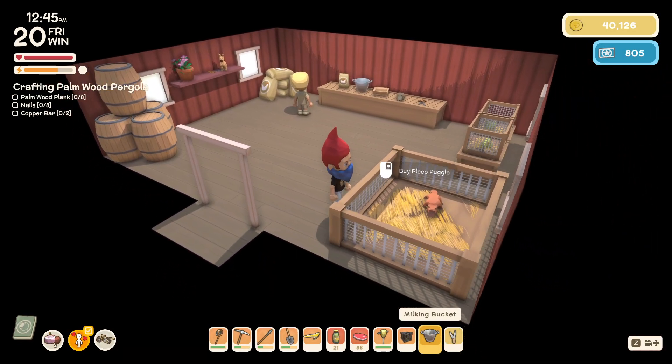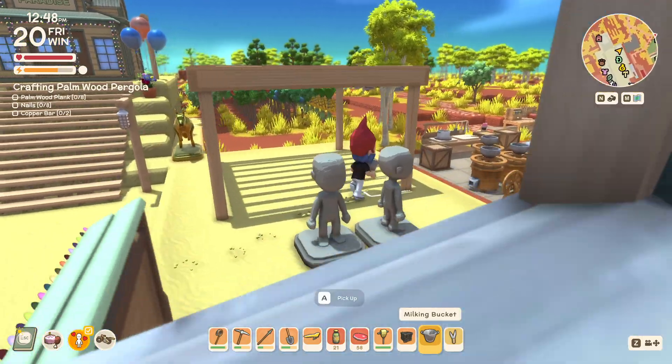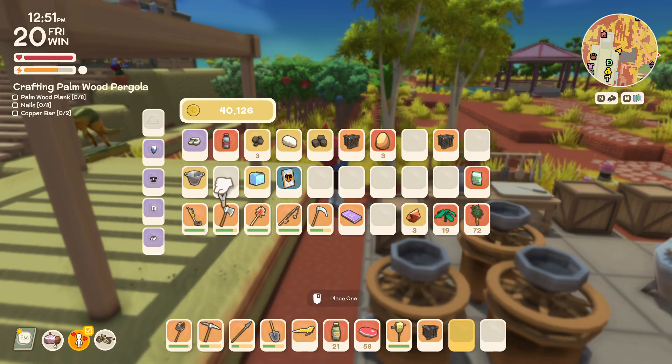No new Vombat for sale. The pergola looks nice — I'm just sad that it's not really interactable like I would have hoped. Oh well.